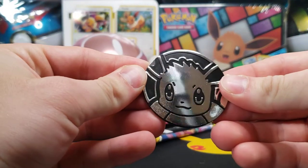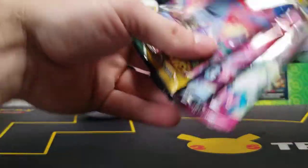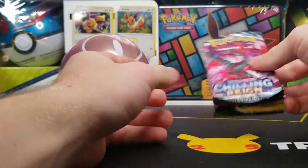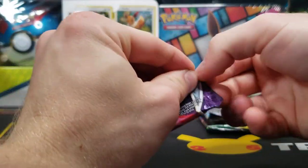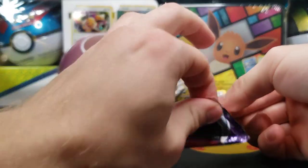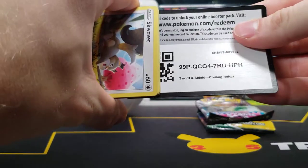Then we have ourselves the EV coin and the three booster packs — Evolving, Chilling, and Fusion. We're going to save Evolving Skies for last. Definitely the most exciting pack, at least for myself — tons of amazing cards. Super happy I've been able to pull that Umbreon VMAX alt art, but still looking for that Rayquaza as well as many others from that set.